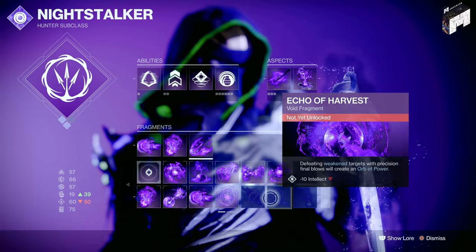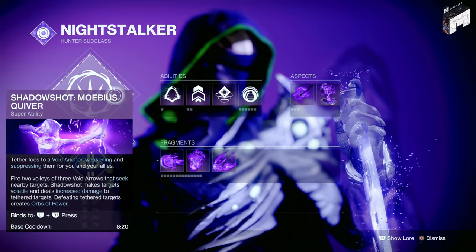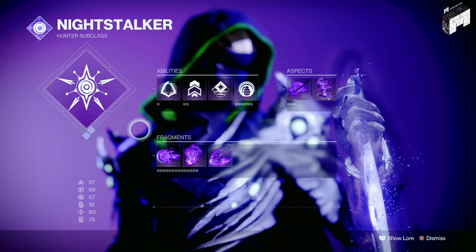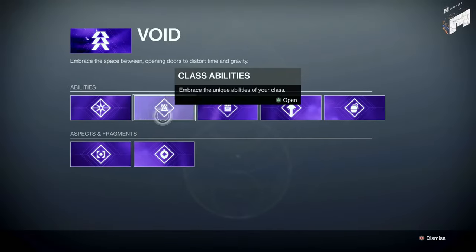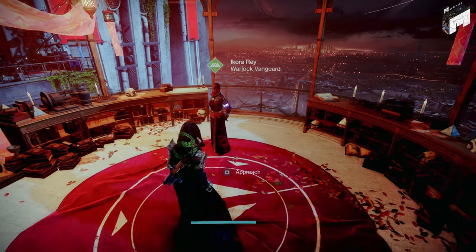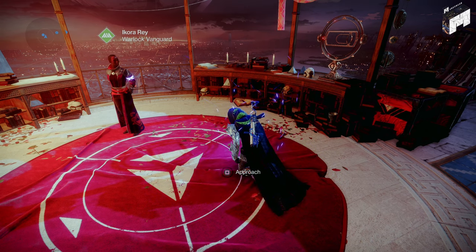Ikora will have the various fragments and aspects for you. The ones that were locked before the raid should be available to you now after March 5th, 2022. You'll go over to Ikora and purchase the rest of your fragments with Glimmer. If you'd like an explanation on the Void 3.0 subclass tree, let me know in the comments. After purchasing your fragments and abilities, Ikora will ask you to meditate to receive your new power — she is a Voidwalker main, so it only makes sense to pay respects.